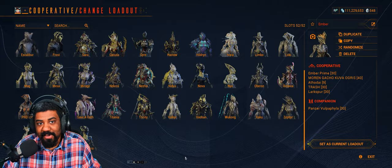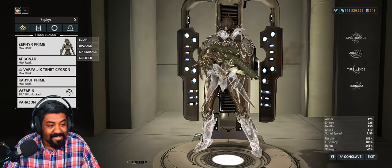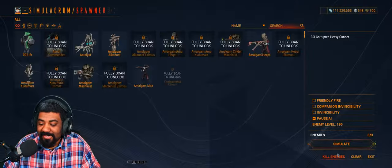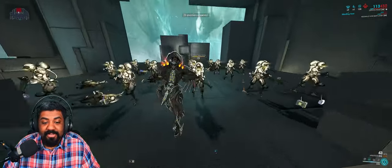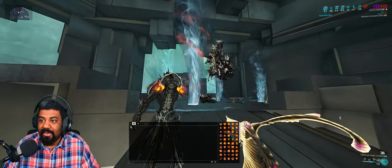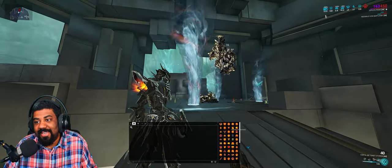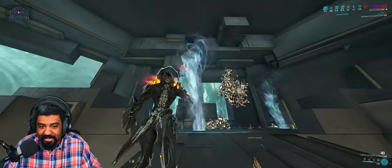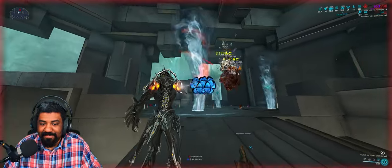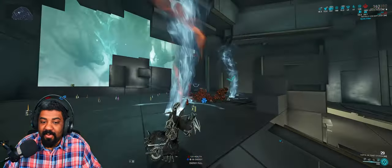But there's another frame that is also very good for this — Zephyr. If you don't know, Zephyr's 4th ability, Tornadoes, actually distributes the damage. Cast your Tornadoes and it will constantly keep refreshing itself because all the Tornadoes now deal heat damage. Very powerful combo.